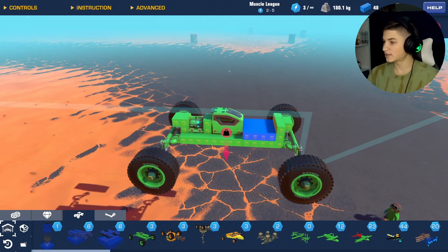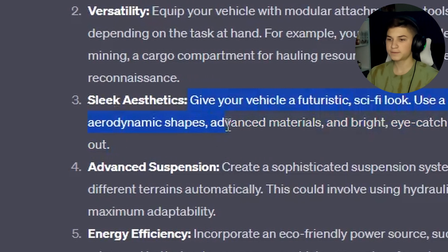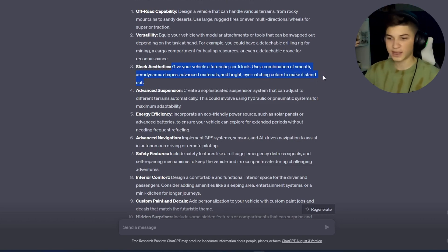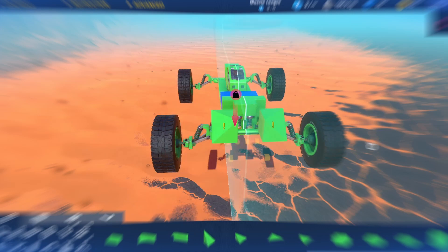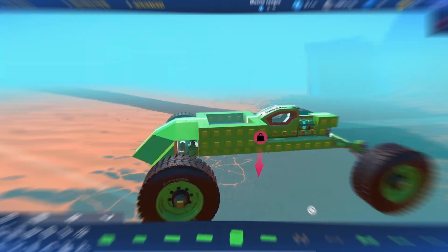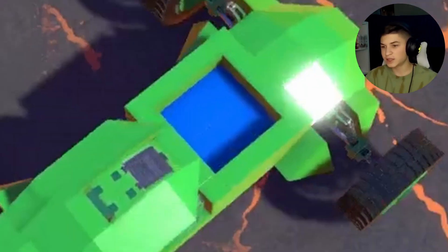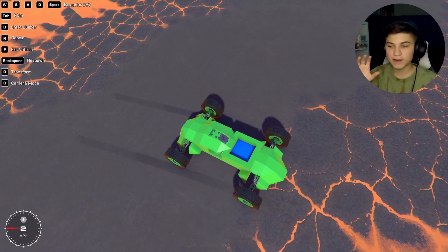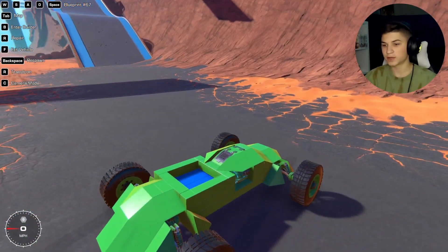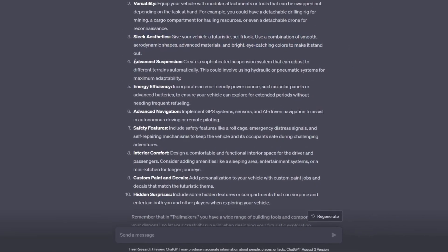Number three: give your vehicle a futuristic sci-fi look — use a combination of smooth aerodynamic shapes, advanced materials, and bright eye-catching colors to make it stand out. So basically I get to make it look cool. For the sleek futuristic design I built out some sort of geometric frame. I didn't have too much of a plan but it turned out pretty good — it's pretty sleek and aerodynamic. The modular attachment area doesn't look the best, but you need to be able to plug things in.